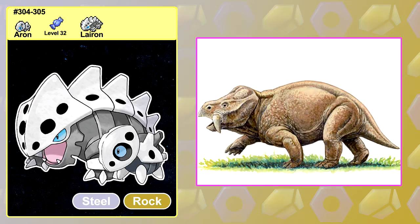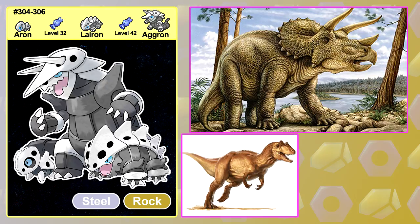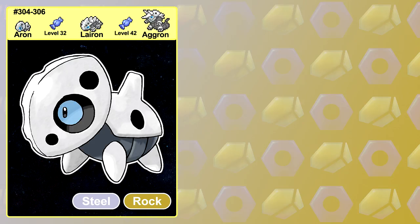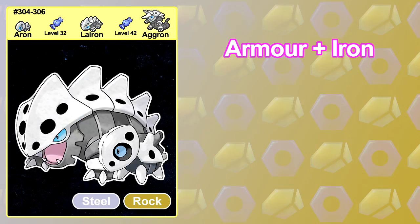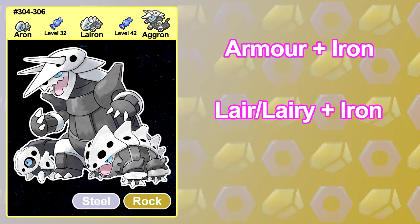Lairon also resembles a Plateosaurus, which was a dinosaur from the Triassic period, and Aggron shares features with Triceratops and various Theropoda, which were the two-legged five-toed carnivores like the Allosaurus and T-Rex. Aron's name is a combination of Armour and Iron, Lairon's is a combination of either Lair or Lairy, which is a slang term for aggressive, and Iron, and Aggron's name combines Aggressive and Iron.